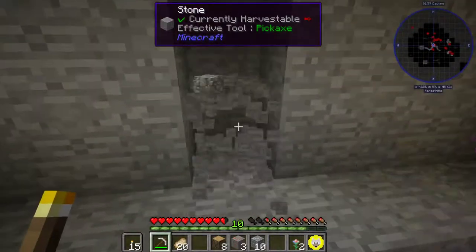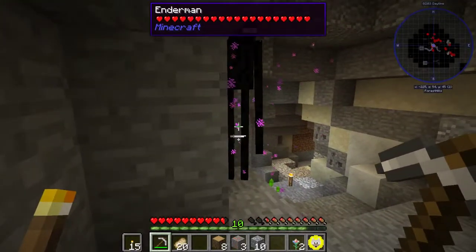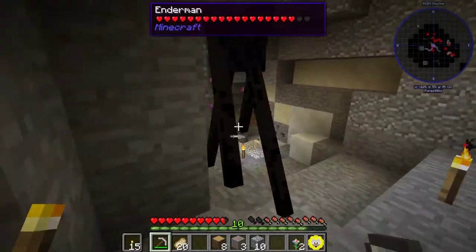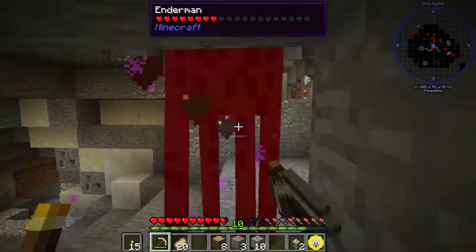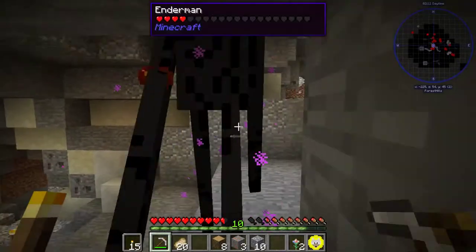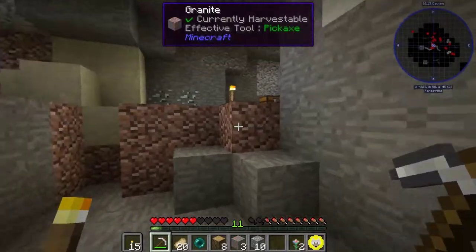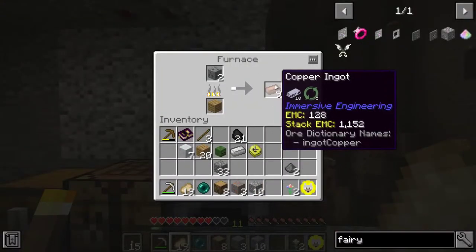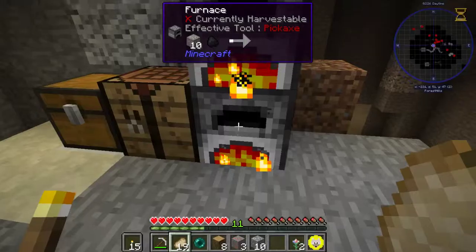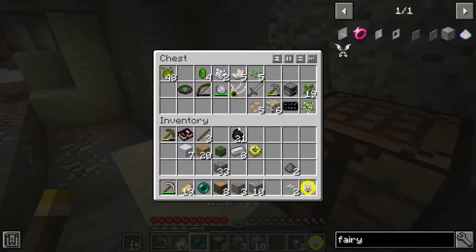Since we have an Enderman here, I was pretty fearful last time. But I'm just going to do this — hopefully I can get an ender pearl. Oh, I did! Okay, awesome. We got our iron and copper — copper's almost done. Let's put the ender pearl in the chest because we can probably use that later.